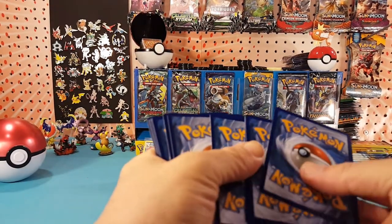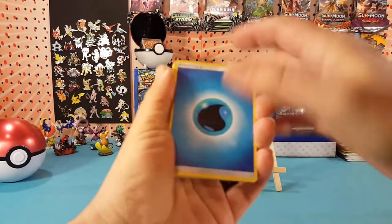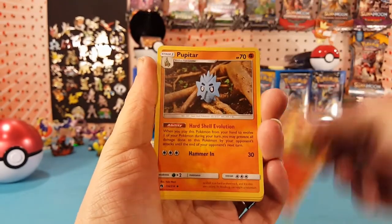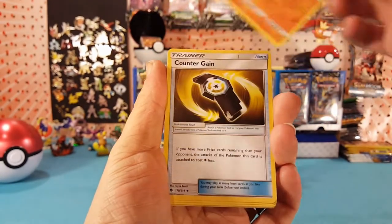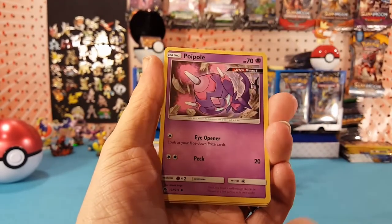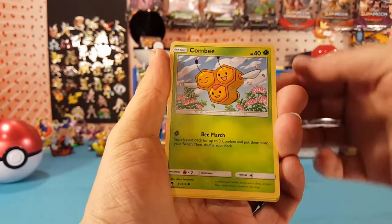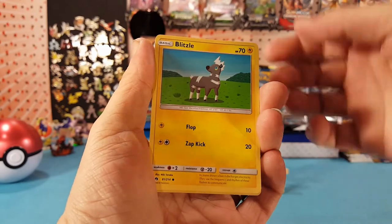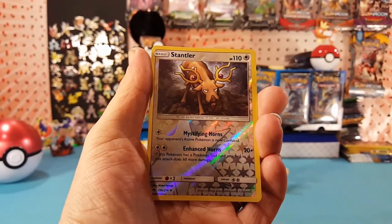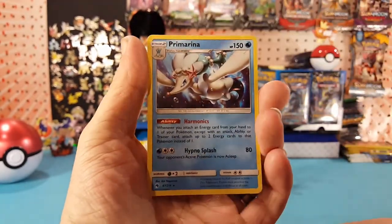Four to the front and we have Water Energy, Colo Lava, Pupitar, Counter Gain, Cyndaquil, Poipole, Comfey, Blitzle, Slowpoke. Our reverse is a Stantler and our rare is a Primarina.